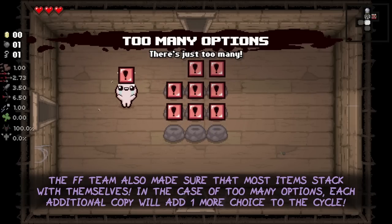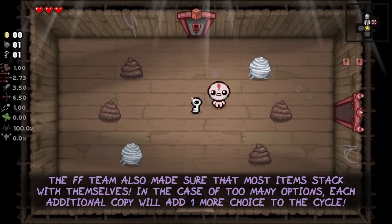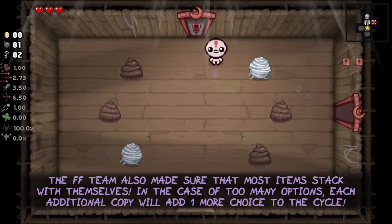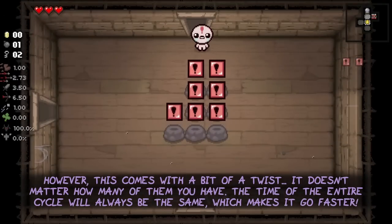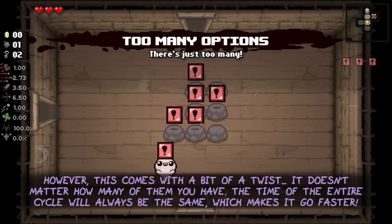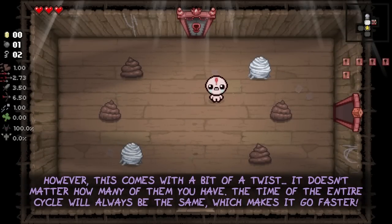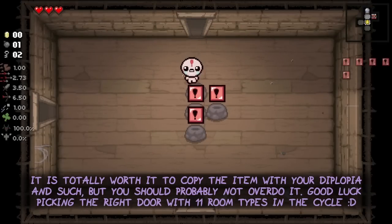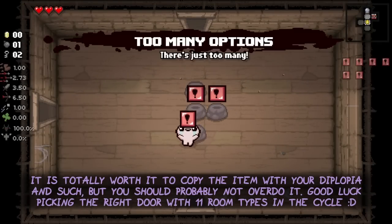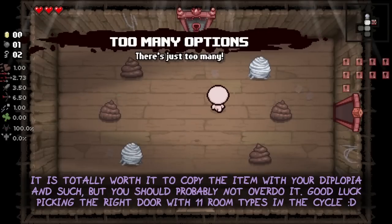Last but not least, the Fiendfolio team also made sure that most items stack with themselves. In the case of TooManyOptions, each additional copy of the item will add one more choice to each cycle. However, this comes with a bit of a twist: it doesn't matter how many you have, the time of the entire cycle will always be the same, which makes it go faster. It is totally worth it to copy TooManyOptions with Diplopia and such, but you should probably not overdo it — good luck picking the right door with 11 room types in the cycle.